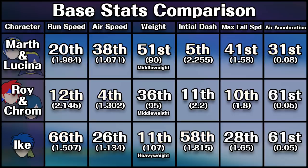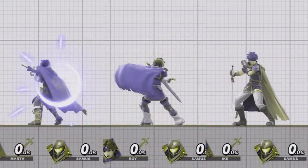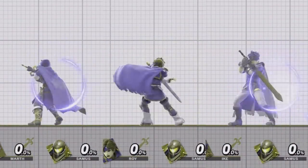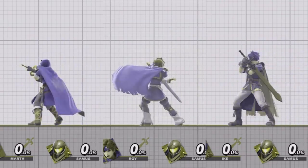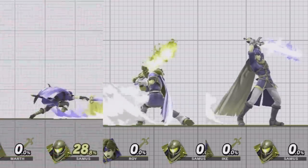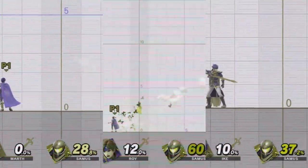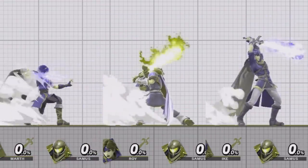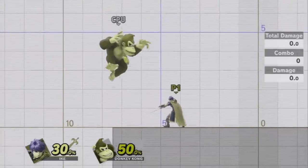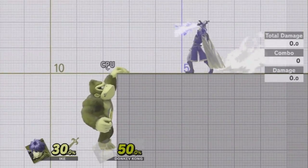Before we summarize each character at the end of this video, let's look at the characters' moves side by side. All five characters share a counter as their down B, with Roy and Krom's returning damage at a ratio of 1.35 and Ike, Marth, and Lucina returning damage at 1.2. Marth's neutral B does massive damage to shields and reaches full charge much quicker than the other two. Roy and Ike's instead do a significant amount of damage as well as slightly damaging themselves at full charge. Ike's charged neutral B also has an absolutely huge range, which allows it to be used as an edge-guarding tool against characters with linear recoveries.